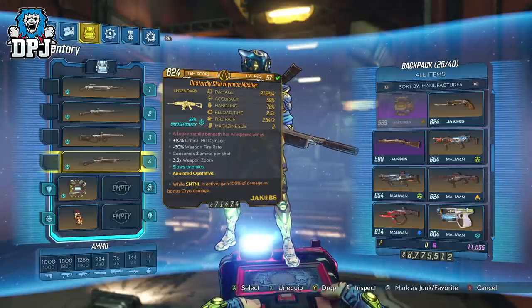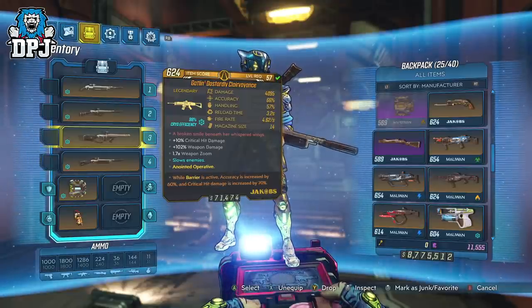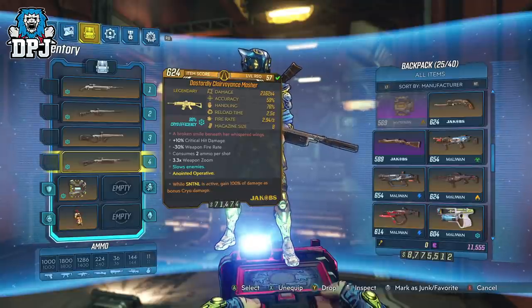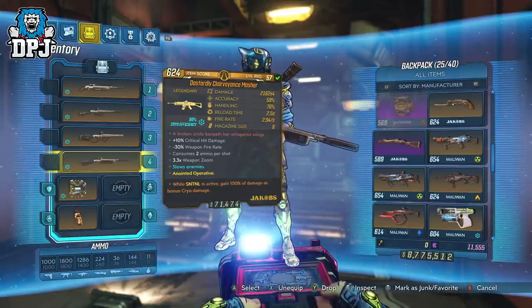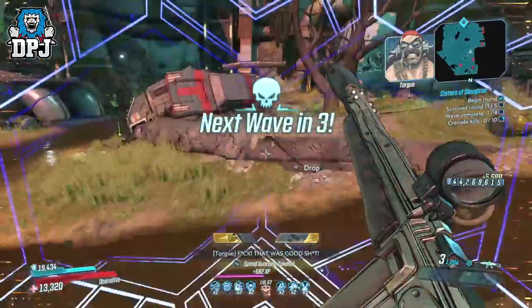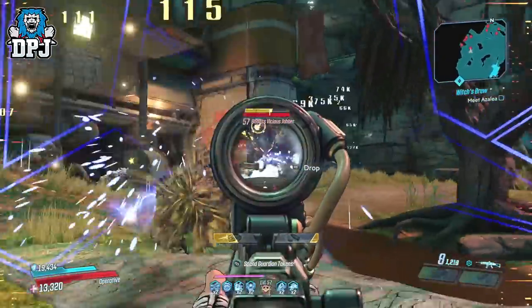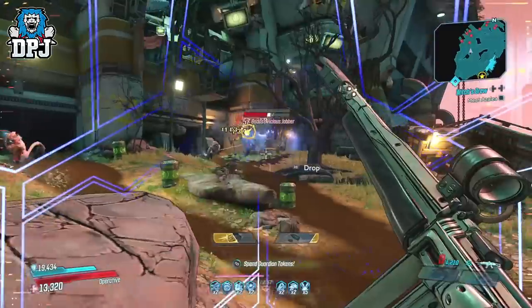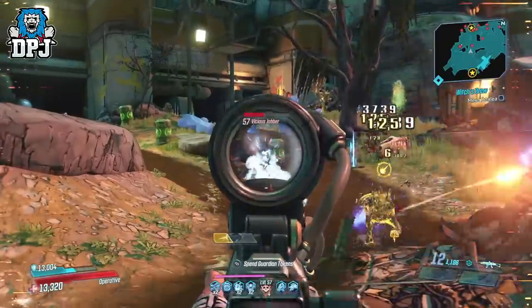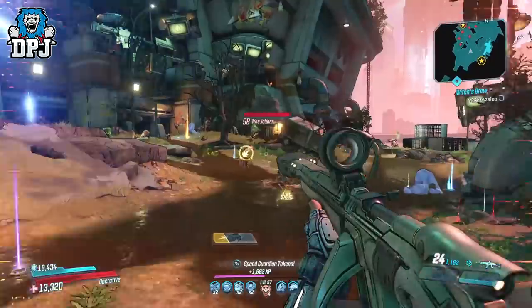It does come offering fire only, but does have a few different variants including a Masher version. For a long time the best assault rifles in this game have been weapons like the Epic Q-System - still an absolute monster - the Kaos, which is surprisingly underrated, the Laser-Sploder which has fallen off the radar a little, and possibly the Breath of the Dying. The Surrender also isn't a bad weapon, and let's not forget the Carrier - another underrated weapon that not many people talk about.